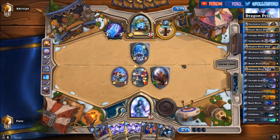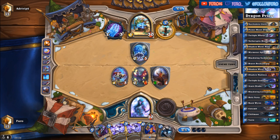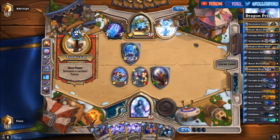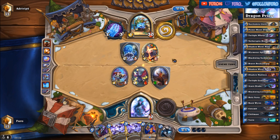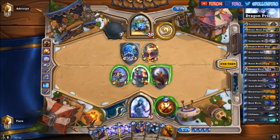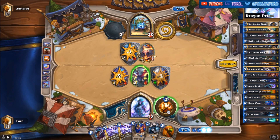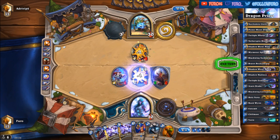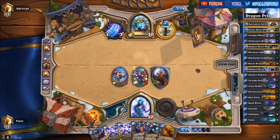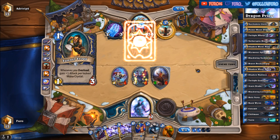He only has 2 mana, but Maelstrom Portal would be able to clear both the Agent and the Welp if he is using it cleverly. So only the Nether Spite Historian would be on the board. Well, it's only another Totem. So we can't do much here. Fearing the board — still 3 minions on it.